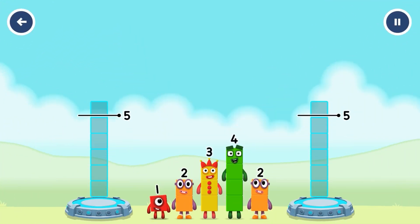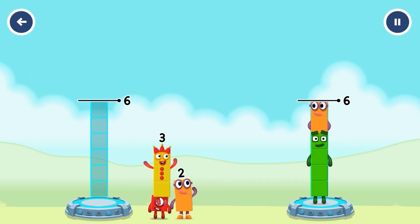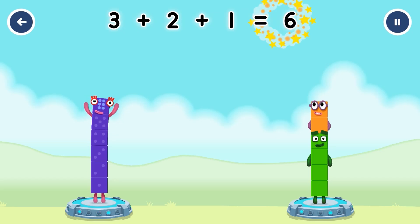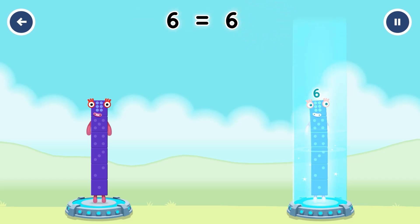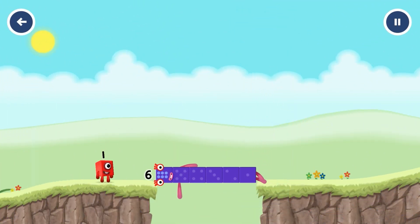Share the number blocks evenly to make two groups of six. 3 plus 2 plus 1 equals six. 4 plus 2 equals six. Six equals six. Well done.